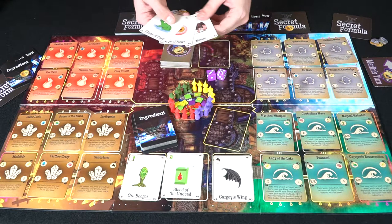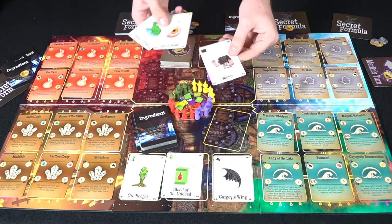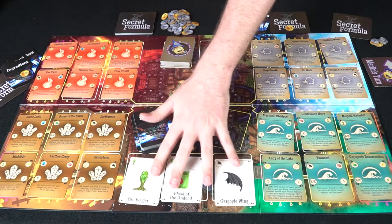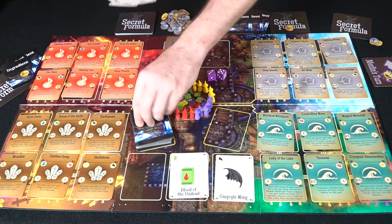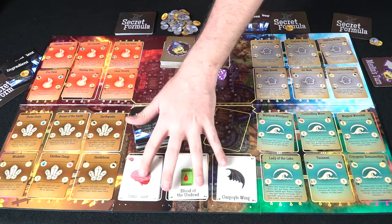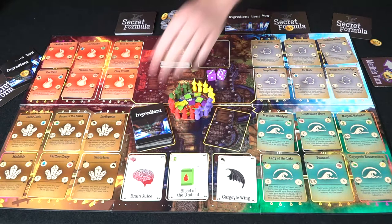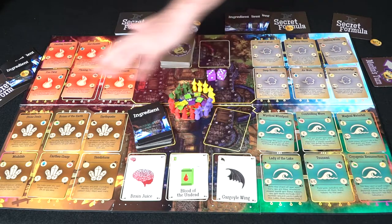He's already got his eyeball, toad, a mimic (the only wild card in the game), and the orc booger he needs. Anything you buy from the lower row costs two mana, anything from the top costs one. He'll spend two to get the orc booger — the new card replaces it. If there are ever two of the same in that row, they get discarded and new ones come out. He can buy up to three cards and hold a total of five.